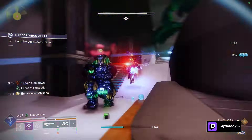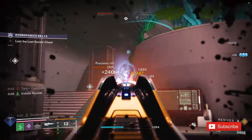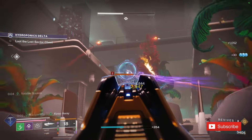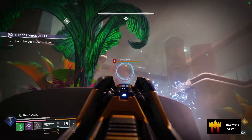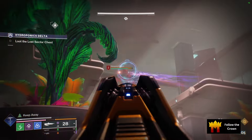Let's look at the subclass. If you want to use an exotic class item, you will have to use a prismatic subclass. For your super, you can really run whatever you want. I chose Silence and Squall, but I also wanted to run Tether. I didn't want to run Golden Gun because if you're running that, why aren't you running my other hunter build?